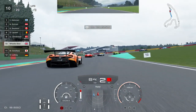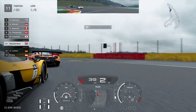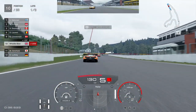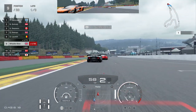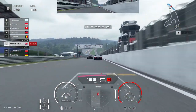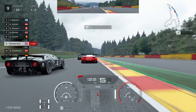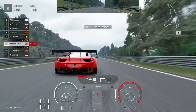The first view we are looking at is bumper cam. This is the one closest to the ground, and because it's so close to the ground it gives you a great sense of speed — so for those slower drivers out there, it might make you feel like you're going faster. This is the view that most of the professional drivers, the faster ones in the top split, use most.